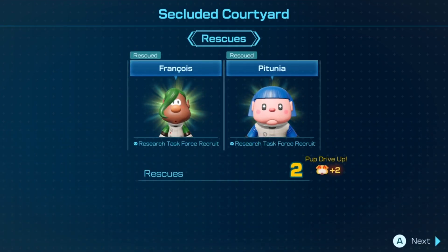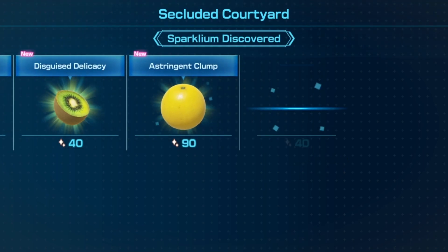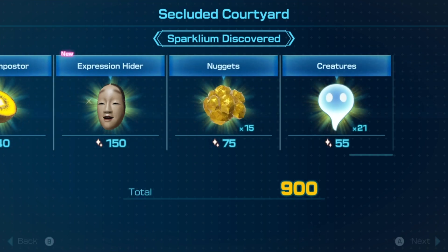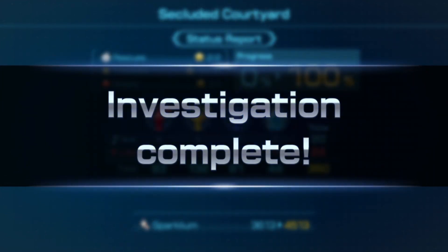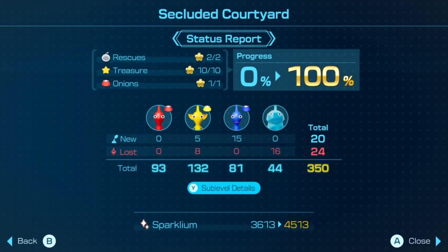So that's two rescues down here. Very nice. Wow, nine treasures, a bunch of gold — 900 points total. Real nice.